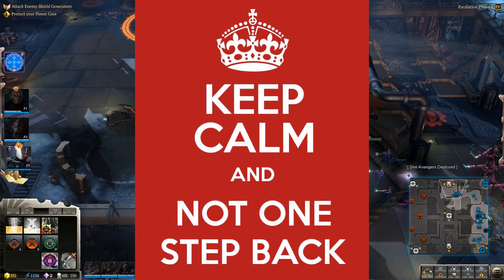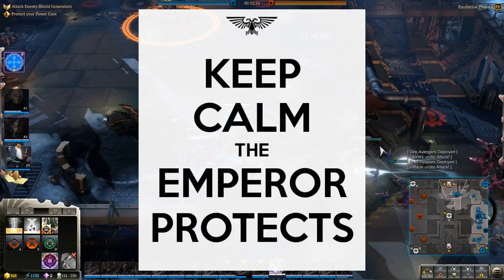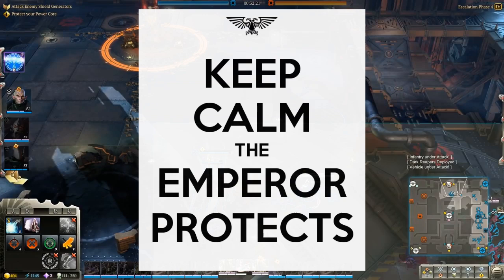Retreating has been removed, which is interesting because it wasn't in Dawn of War 1 either, but it was in Dawn of War 2 and it was a huge part of the survival mechanics for units.